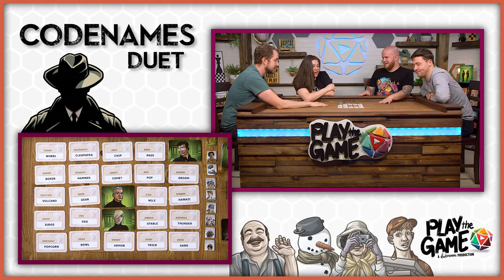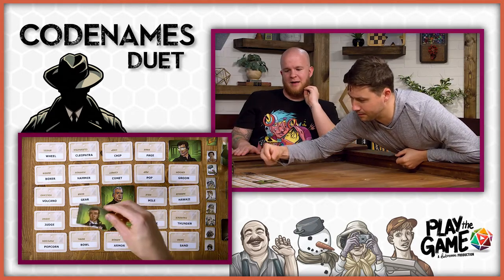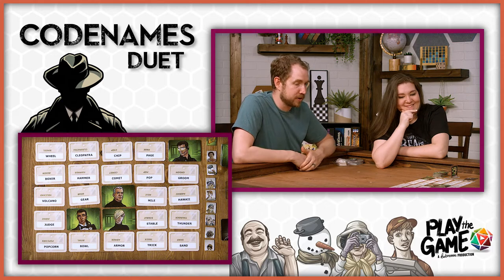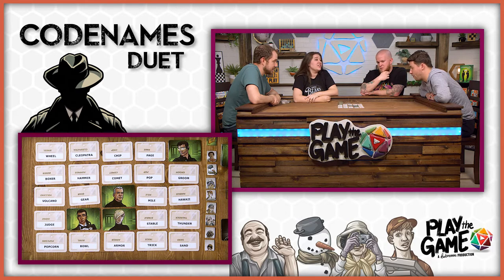Duck Cleopatra, duck thunder, duck stable. Everybody forgets that classic duck literature — duck Cleopatra. Duck egg. Lock it in. That was good. I love how Daniel was like, 'the obvious answer is...' but then 'let's get nuanced though.' You never know. And you wanted to pick mustard.